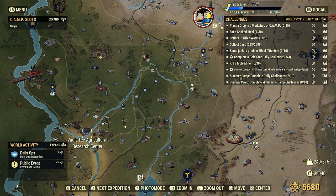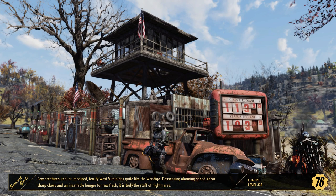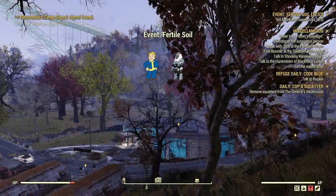Let's go to the Vault-Tec Agricultural Research Center. Just keep in mind, everyone and their dog will be doing this, so there's a good chance you'll probably have to server hop. We spawn in the event - Fertile Soil. We're going to head into the center and head to the basement.